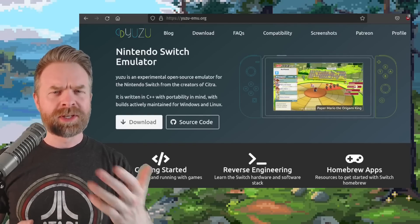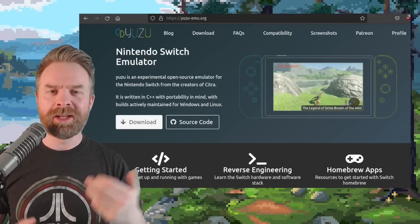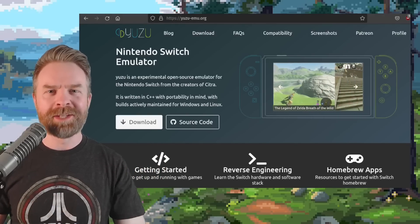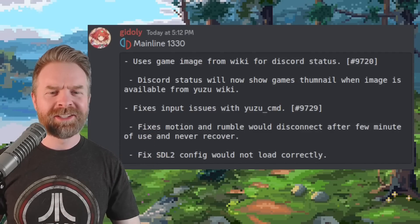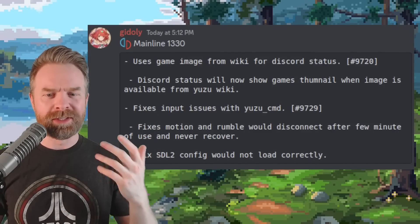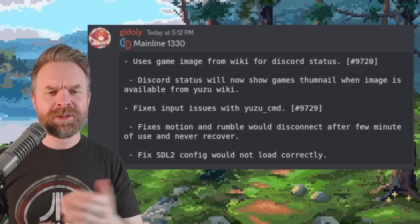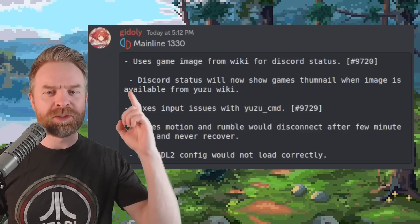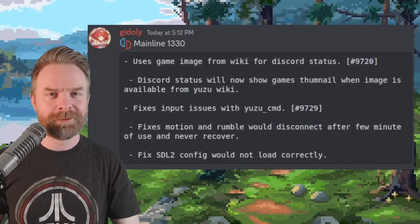Moving on, we're talking about Nintendo Switch emulation again, this time on PC with Yuzu. Yuzu just got another brand new update — version 1330 has just dropped, and it's got a pretty big fix. It fixes when Motion and Rumble would disconnect after a few minutes and never recover. And if you use Discord, Discord status will now show a game thumbnail when the image is available from the Yuzu wiki, which is pretty neat.